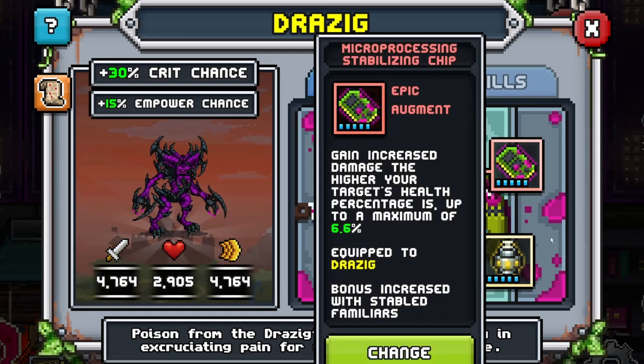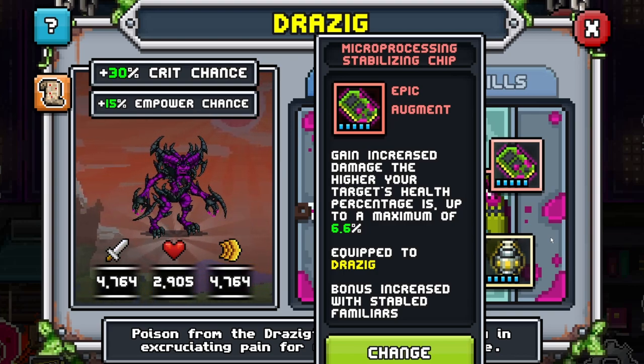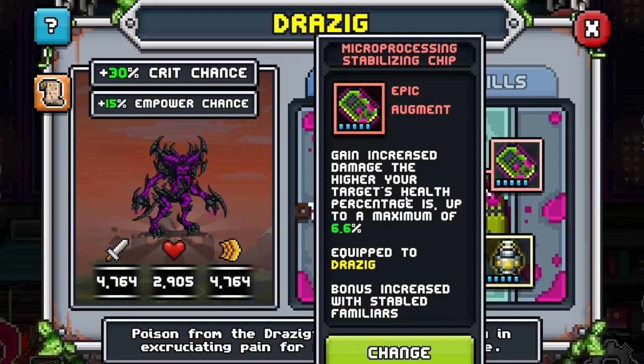Now for the chip, I think anything involving more damage - like gain increased damage the higher your target's health percentage, up to a maximum of 6.6% - is what I have. If you can get that, that's better, because you're going to be nuking out damage right off the bat, pretty much in empowered crits. And you're going to be pretty much full-to-zeroing everybody. I would personally think this is one of the best chips, if not the best chip.